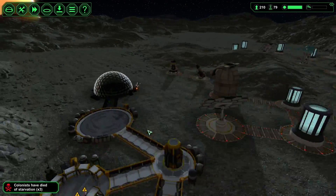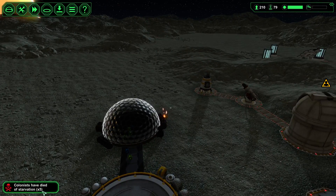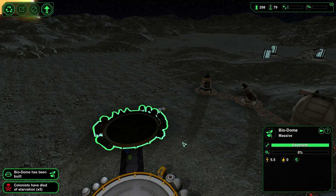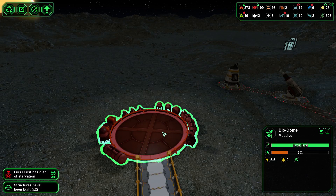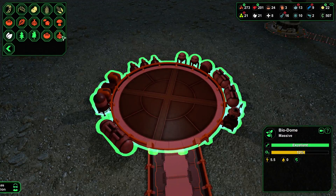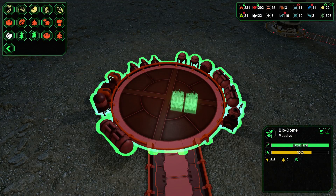We can just let them die and see how it goes — lots of people dying. We got the biodome here. Now we need some food in here. Let's go with some GM crops — he grows faster.